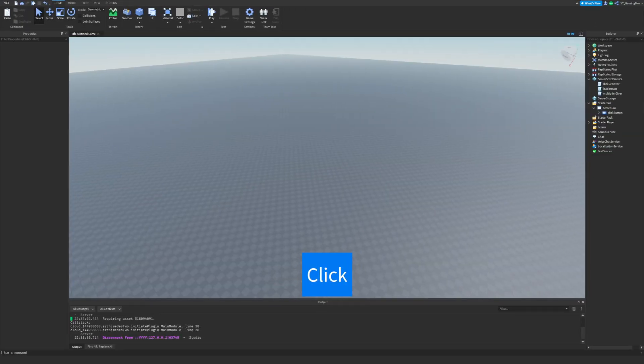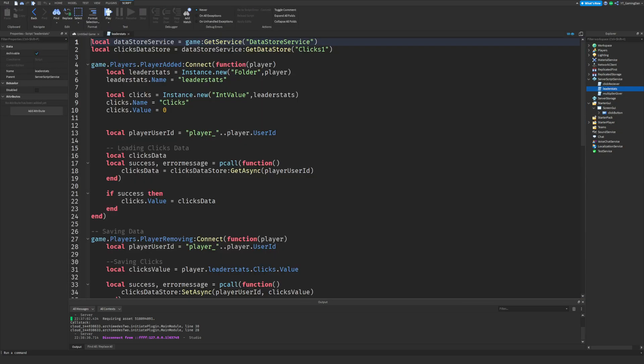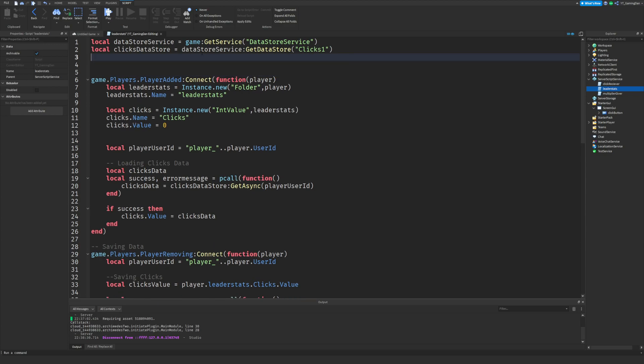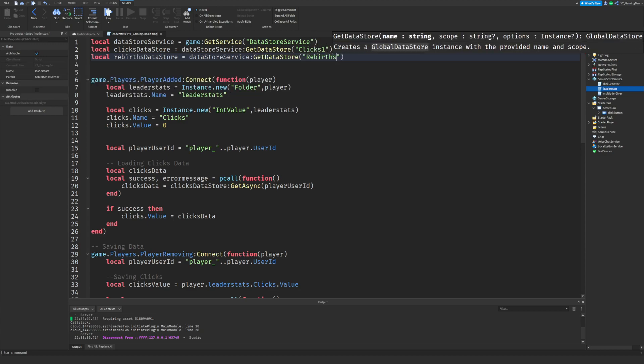So what are we going to want to do first? We want to make a few more leader stats. We're going to open up our leader stats file that we made in the previous episode and create two new data stores. I'm going to call this local rebirths data store equals data store service get data store, and I'm just going to name this 'rebirths'.